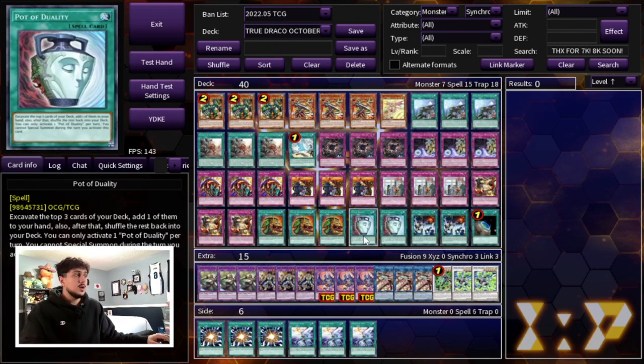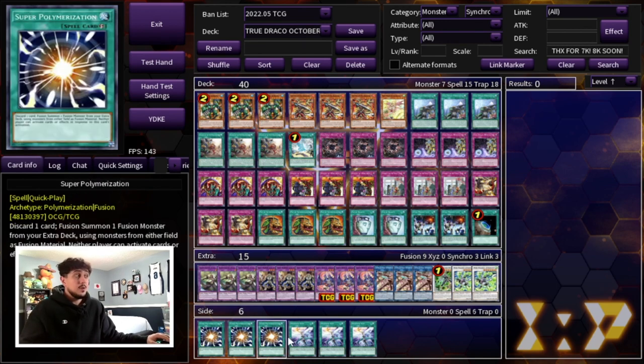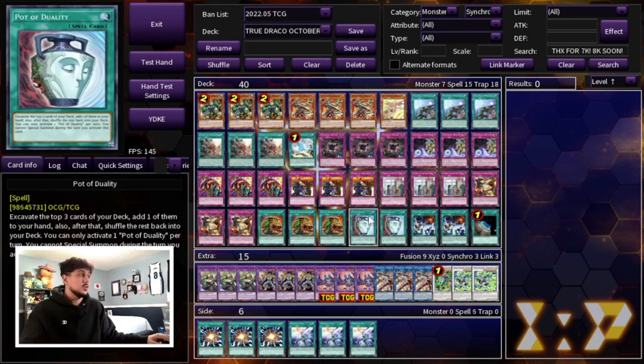We are playing two Pot of Duality as well. Duality is just a really good card — it gets you three cards deeper into your deck, and you don't really special summon in this deck. Unless you're siding in Super Poly, Pod of Duality is perfectly fine, and you have to be playing this in the main deck no matter what.